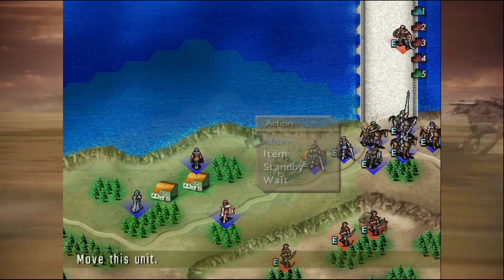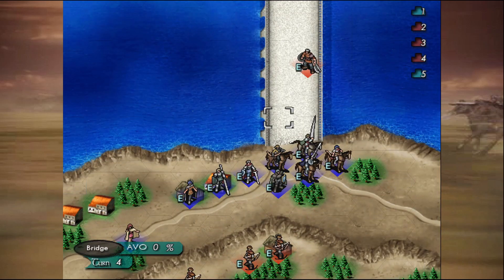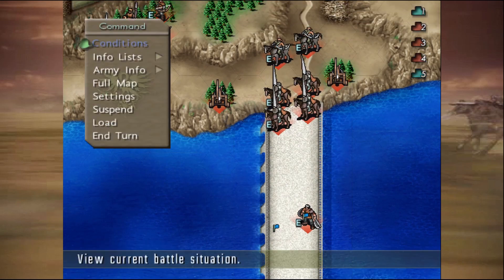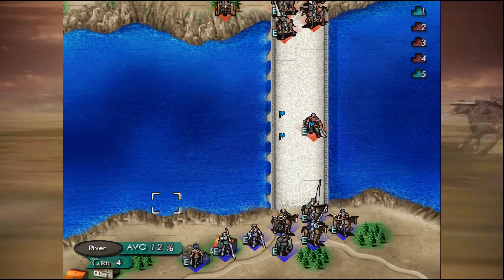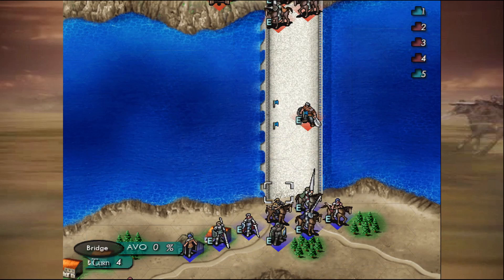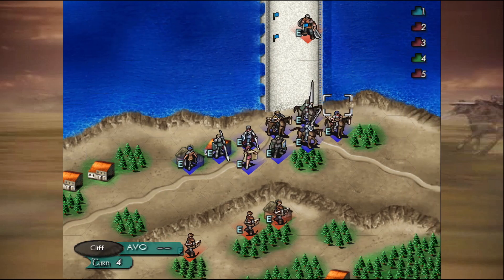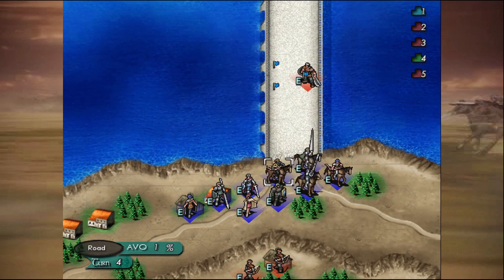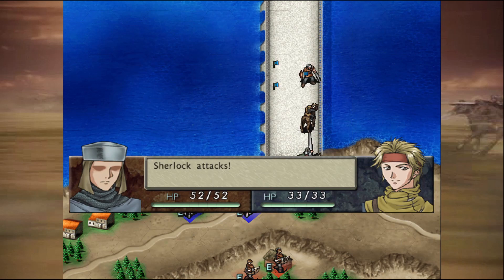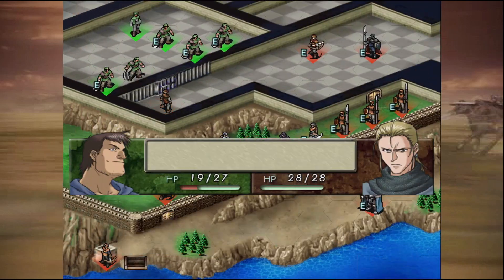My strategy here is gonna be: have Ward dismount and go up here, have Elbert go right here to bait these first two, mark the Ballista range. Ward goes here, Elbert goes here — they're gonna be dismounted. I'm gonna use Enid and Aegina to nuke a couple of them, then Leon dogpile the third guy, and nuke the fourth guy with Aegina or something if I need to. All I need to do is get Zerna back up 'cause she is kinda lagging behind at the moment.